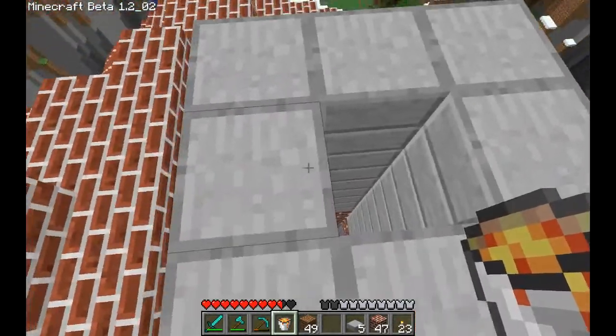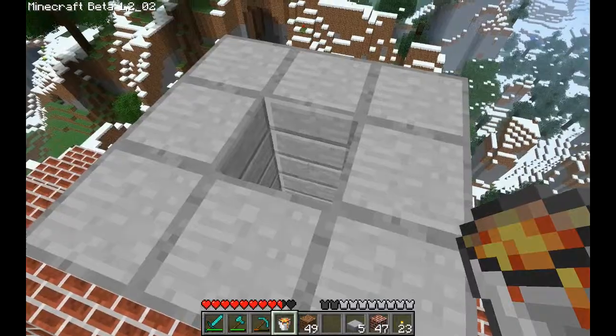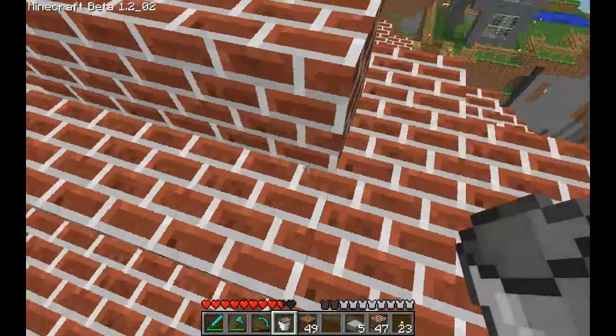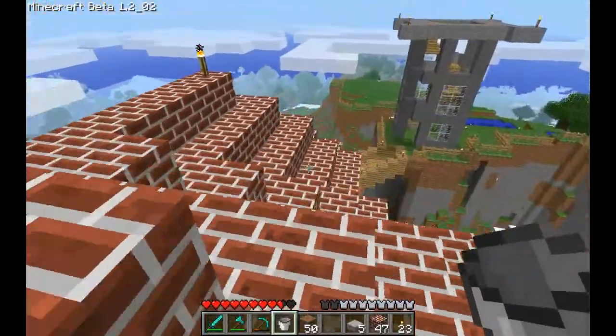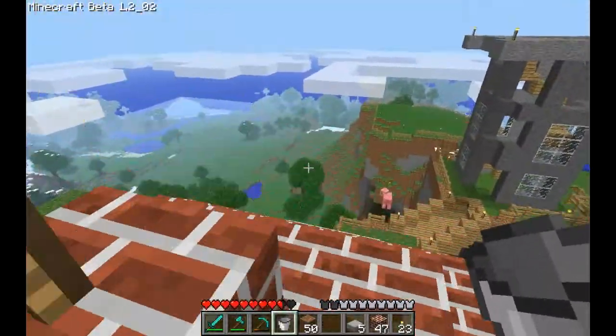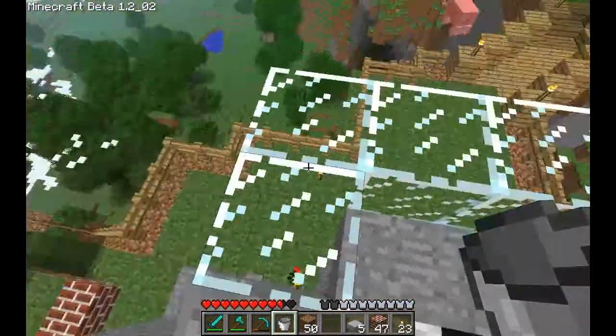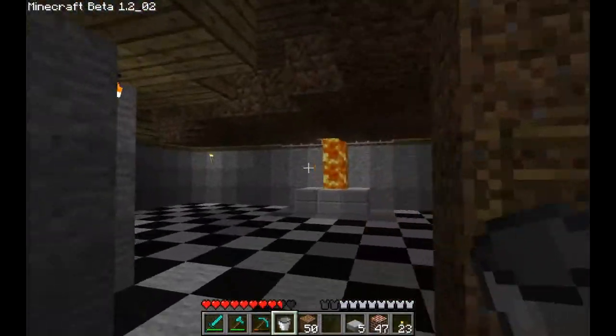I've worked a bit on this — I've widened the safe area by another block or so. And now I'm going to see if it still catches fire. If it does catch fire, I'm just going to call this place Hall Fire Peak or something.